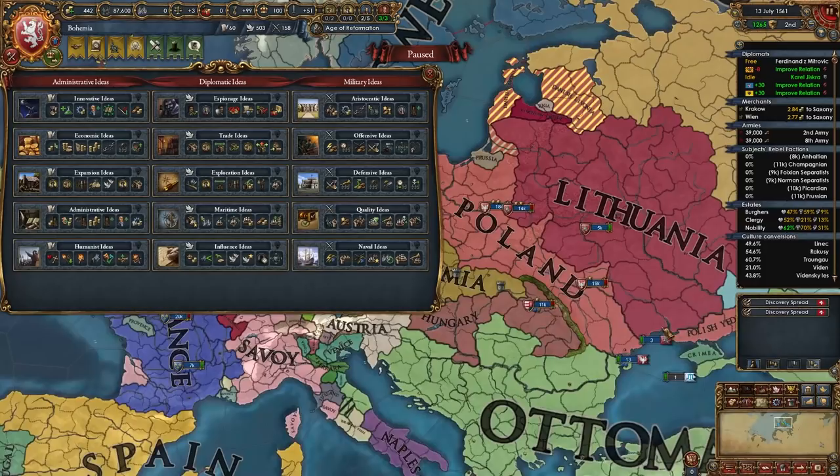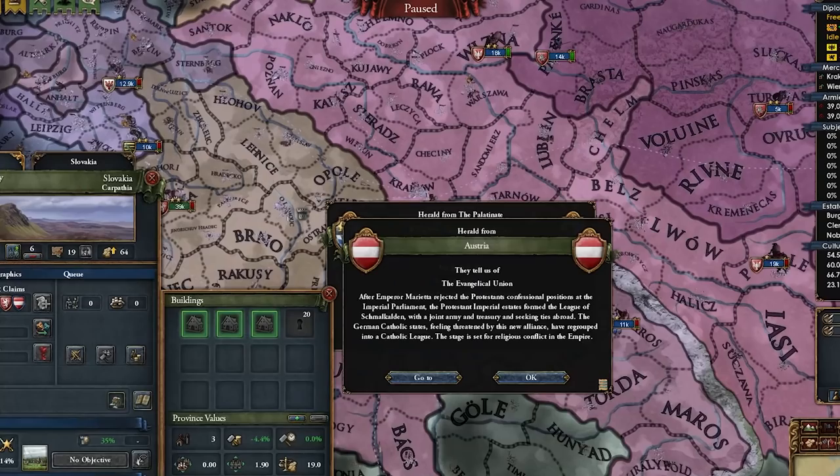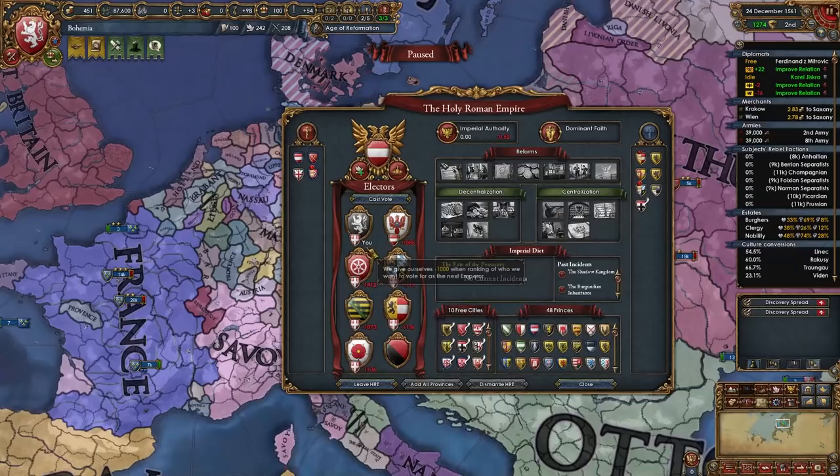Let's do something — let's fight Danzig. Let's buff up our army even more with Quality. Finally — there it is: the Evangelical Union. Awesome, awesome, awesome. Who's on the Catholic side?